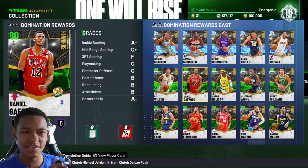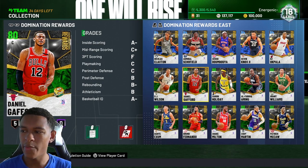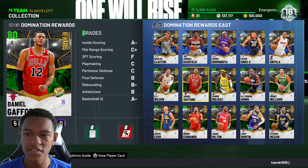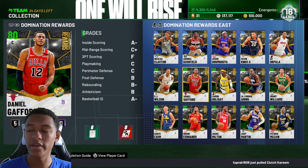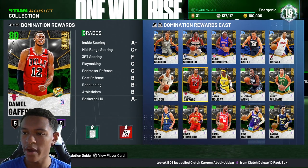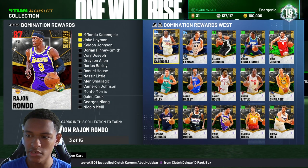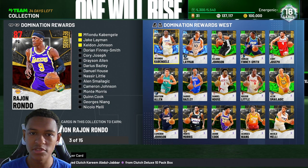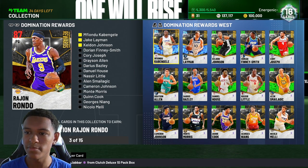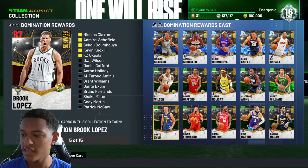What is going on today fellas? Today's video I wanted to show you a fast and easy way — probably the easiest way — to evolve all of the evo cards that are required for Brook Lopez and Rajon Rondo, which eventually leads you to getting Pink Diamond Elgin Baylor. So for those of you going for Elgin Baylor, this video should definitely help you out.